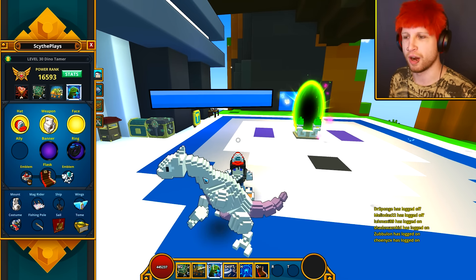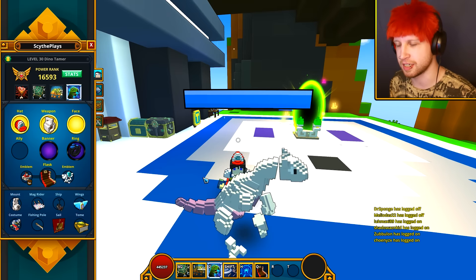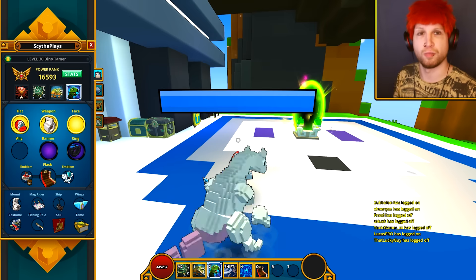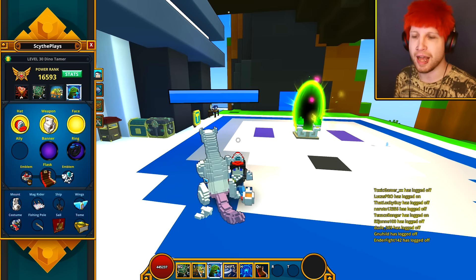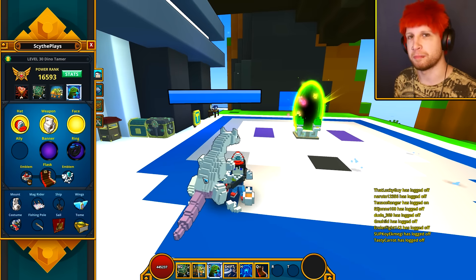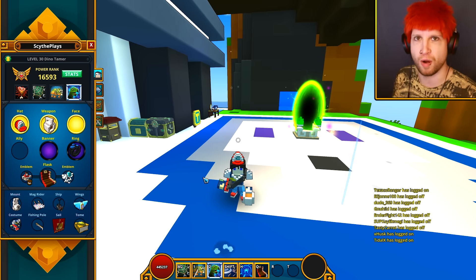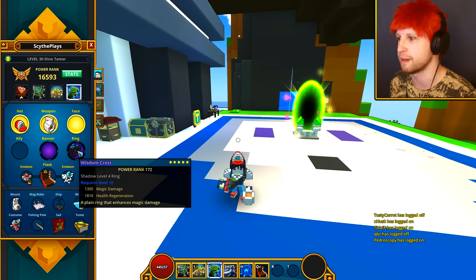Even the triceratops, who is actually scaled off of your max health, still ends up getting one-shot by pretty much everything in U9 because they didn't scale these allies properly. So I would avoid tanking like the plague — just focus on damage.